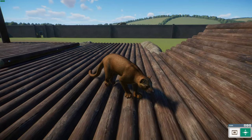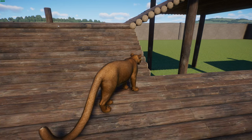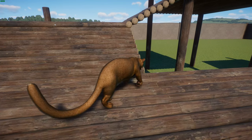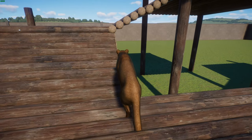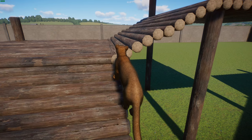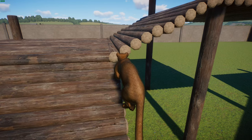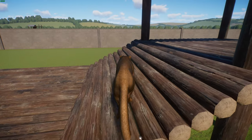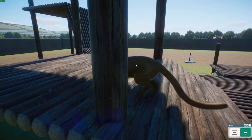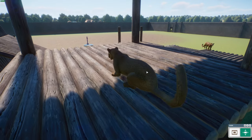Fossa are widespread across Madagascar, absent only from the most inland areas. They're found in forested habitats where they hunt both day and night at low population densities. Their diet consists mainly of lemurs — about 50% — the rest being tenrecs, rodents, lizards, birds, and other animals. Mating usually occurs in trees on horizontal limbs and can last for several hours. Litter sizes range from 1 to 6 pups, born blind and toothless. Infants are weaned at about 4.5 months and are independent after about a year.